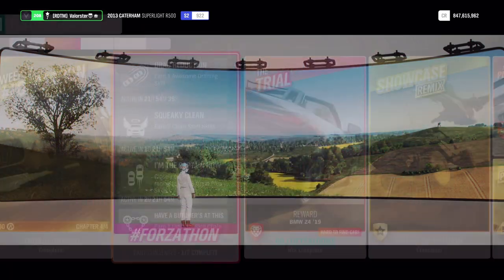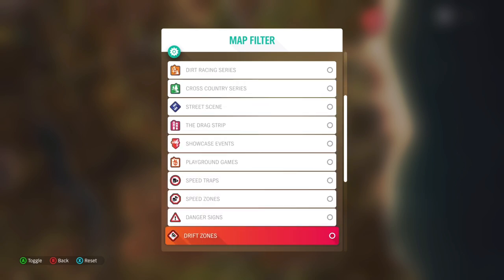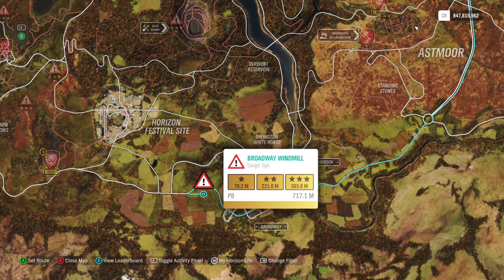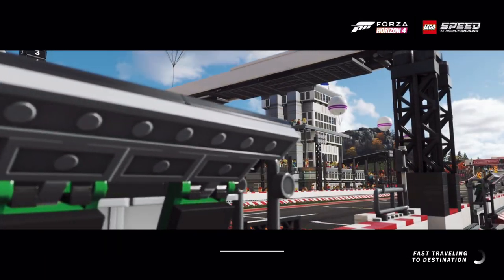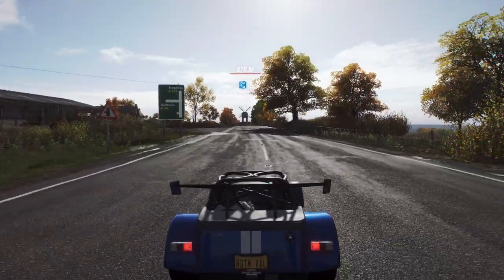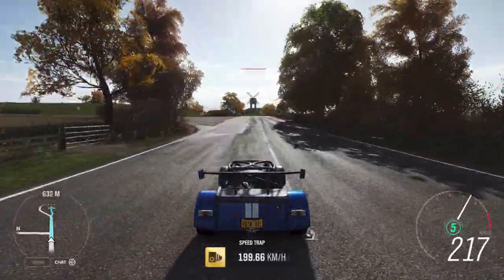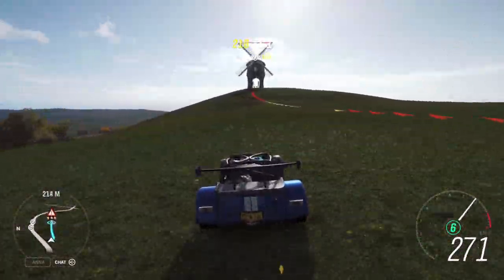For the danger signs, we just need a total of nine stars. Basically all the danger signs here are dirt. We're going to take the windmill — it's very easy, just start from here with the car and you should get at least two stars. It doesn't really matter since it's a total, so you don't need certain amounts per sign. I just did it about five times.